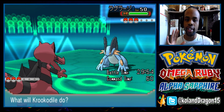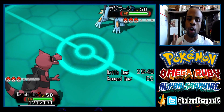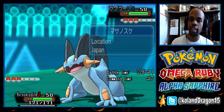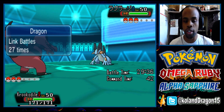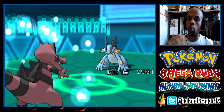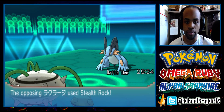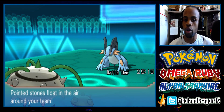I wanted to choose Krokorok first because it can Intimidate whoever my opponent sent out. At the same time there was a cost because I'd have to deal with switching out to another Pokémon. I had a feeling he might choose Swampert first, so if he did I would be able to go into my Ferrothorn while this — potentially Mega — Swampert is Intimidated, which is the best possible outcome.